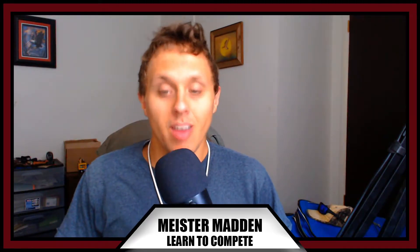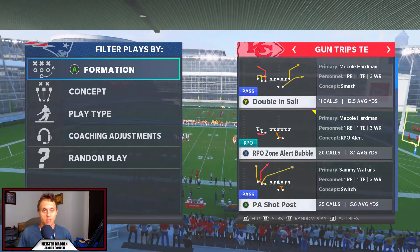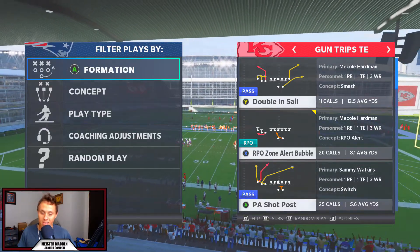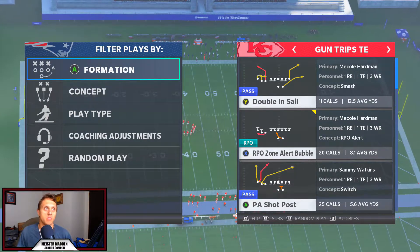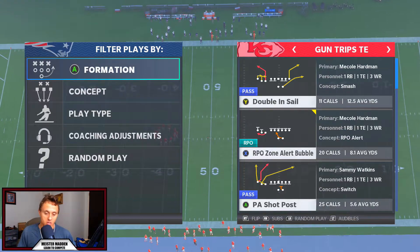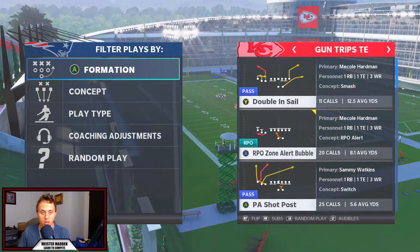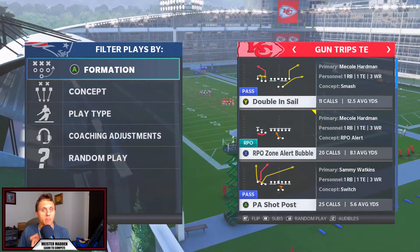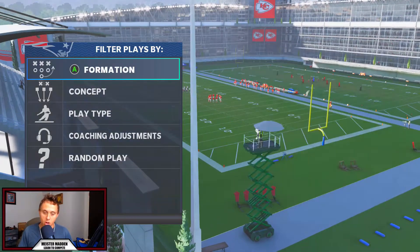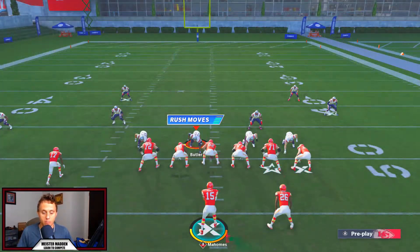In today's video we are in the Los Angeles Chargers playbook, using the play PA Shot Post — it's the same thing as PA Shot Will, just a different name. This is also available in Oakland, New England, and I believe Miami as well. We're going to go ahead and go into PA Shot Post, kicking it off in a Cover Three Sky.